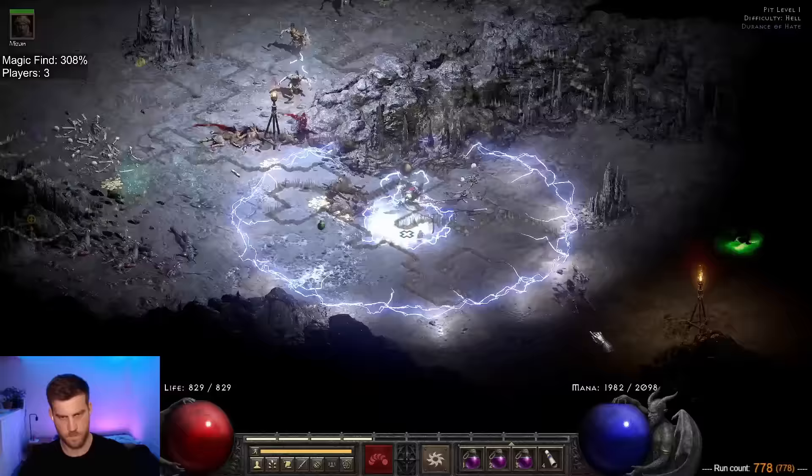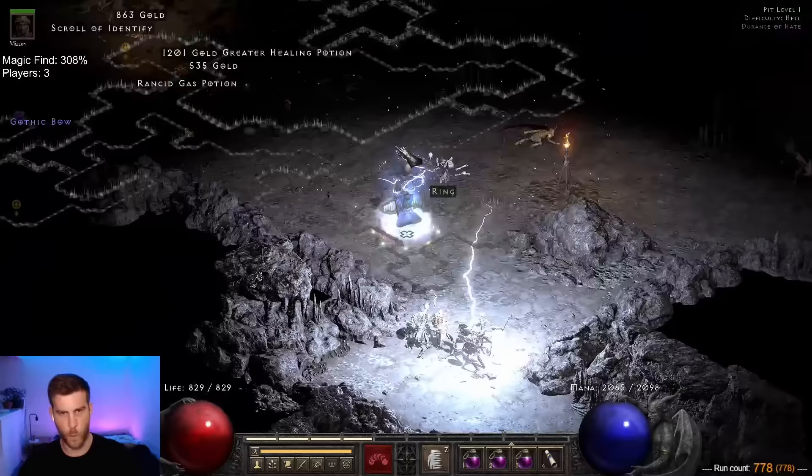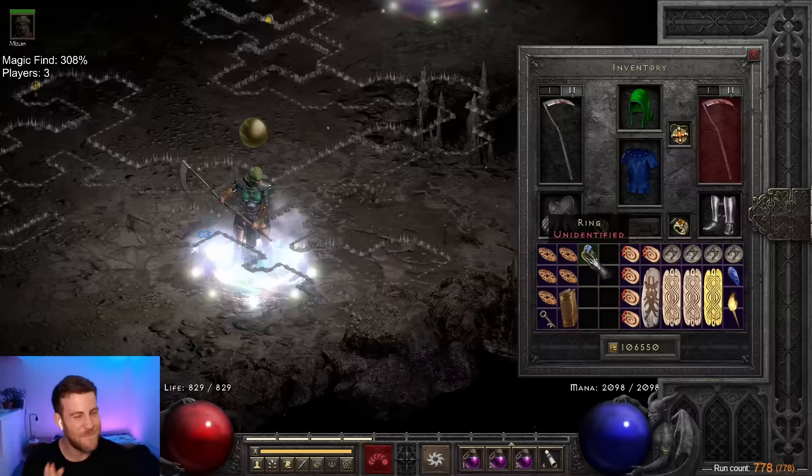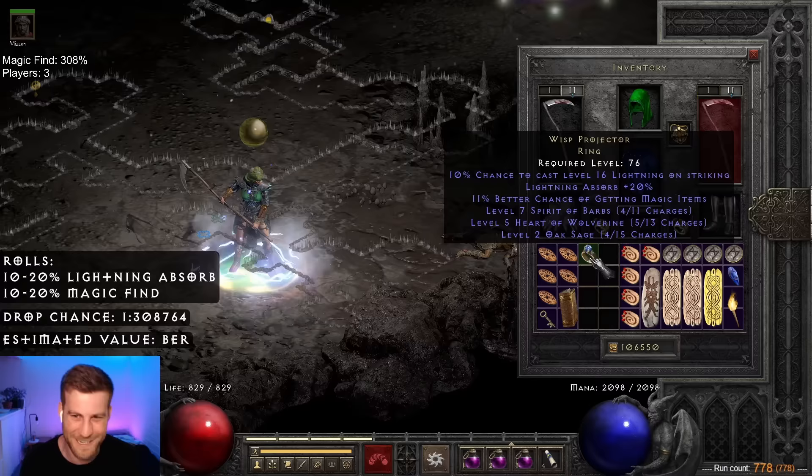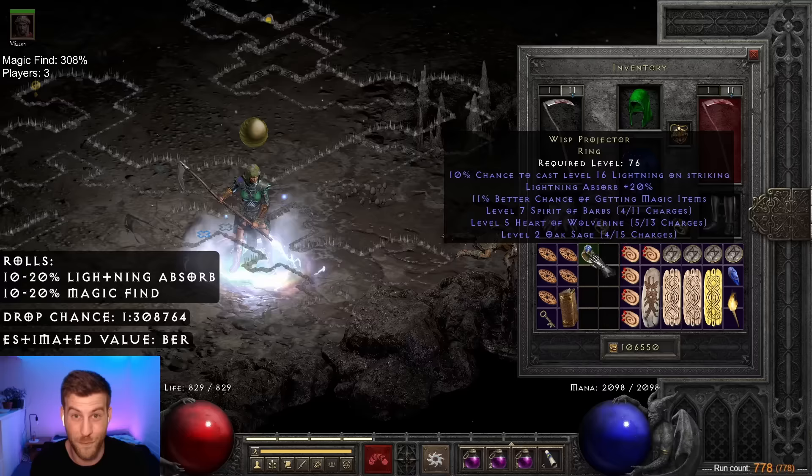This was followed by a unique ring on run 778. I'm not feeling good about this one. Wisp! Wisp with 20 Lightning Absorb! I have never been more wrong in my life — this is the best Wisp Projector I've ever found.